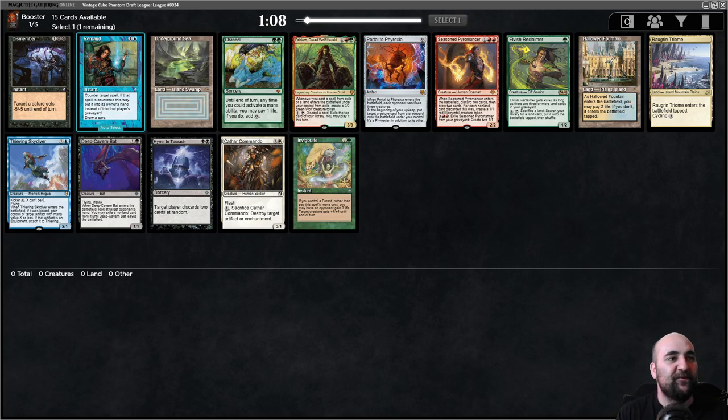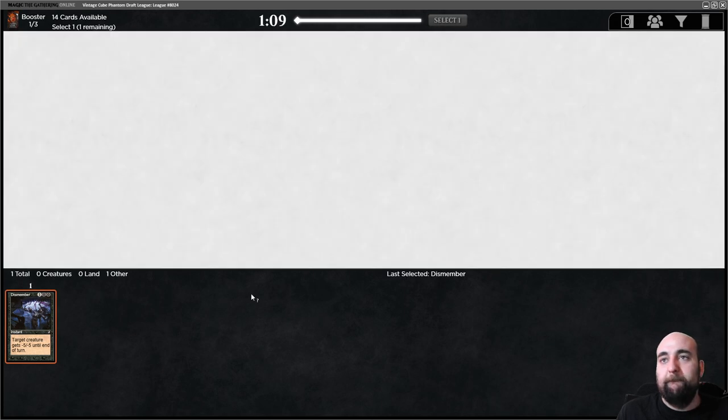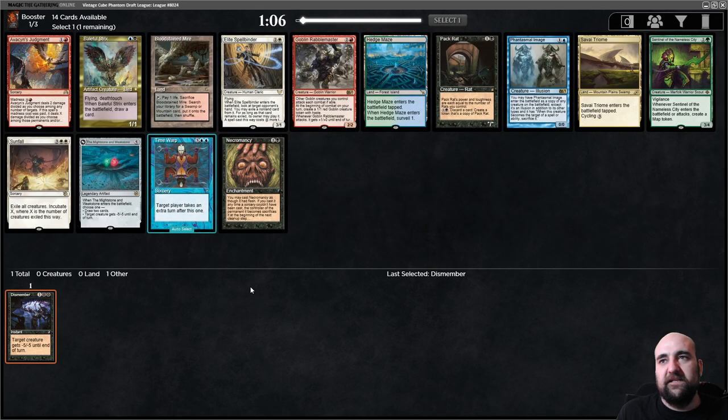Welcome to a new Vintage Cube video with a very unexciting pack. I'm going to take Dismember — this is the most versatile card here. I'll 100% play it. Reanimation is very good, maybe even better than Dismember, but Dismember just has a hundred percent play rate. There's literally no deck I won't play Dismember in, unless I end up with a million removal spells.